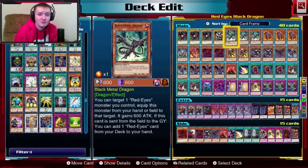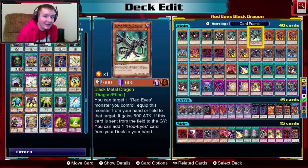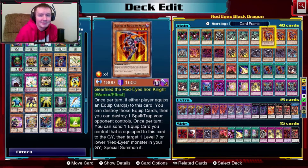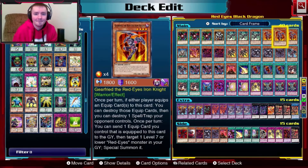Then we got Gearfried the Red-Eyes Iron Knight. You need the warriors for the fusions, which are the most important part of this deck. Once per turn, if either player equips an equip card — like Black Metal Dragon — onto this, you destroy one spell or trap your opponent controls. Then if you send an equip card equipped to this card to the grave, you special summon a level 7 Red-Eyes monster from your graveyard, which brings back Red-Eyes just by sending Black Metal Dragon to the grave, which in turn gets you a free search. Combos pile up.